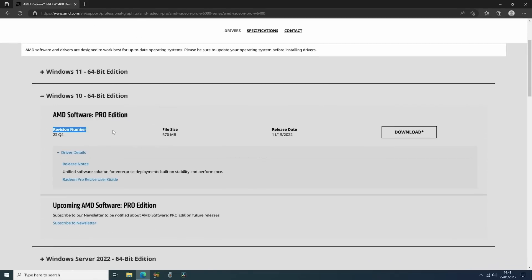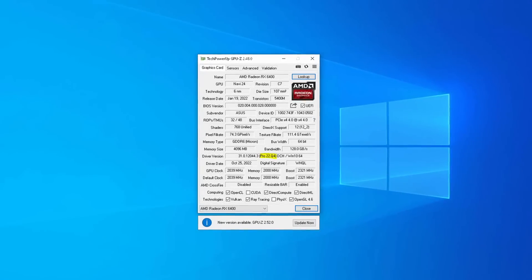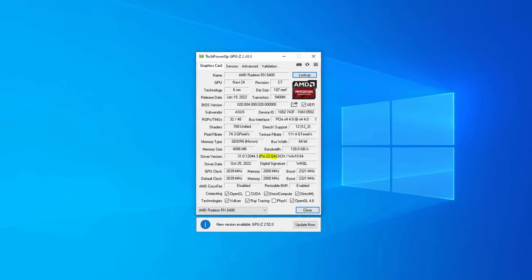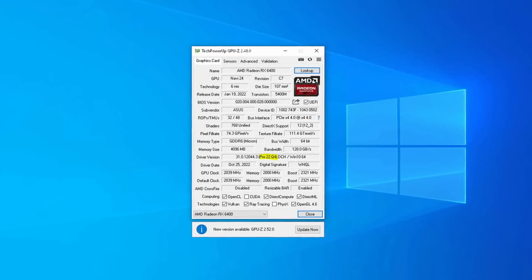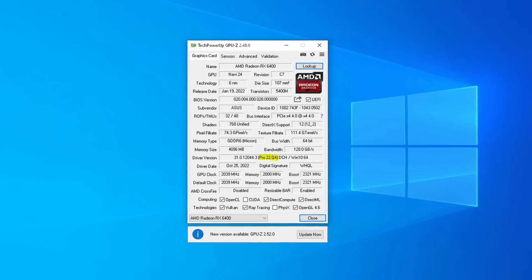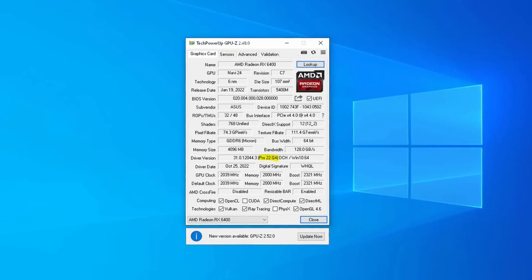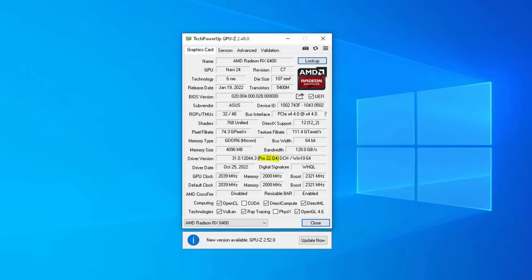The W6400, which is the Pro equivalent of the standard 6400 tested in the previous video, uses these drivers, but they can also be used with a standard desktop card as you can see in this screenshot. At this point in time the latest Pro release is 22Q4. This got me wondering if using these Pro drivers had any significant impact in games — would they be a little worse or a lot worse, given that they aren't intended to play your favourite AAA releases?